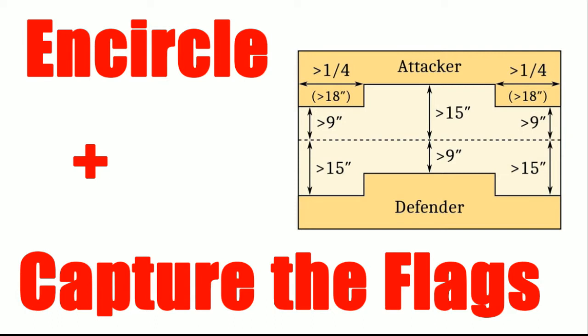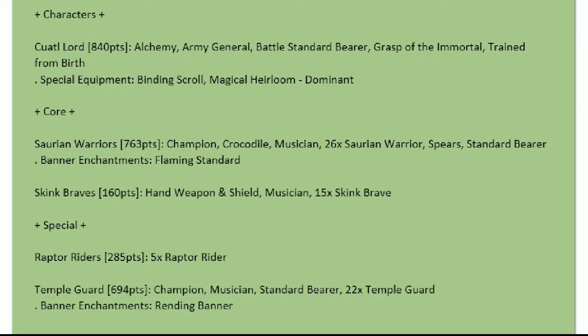Going into army lists, here was mine. I've got a Quadalord using the Path of Alchemy — he's the Army General, the Battle Standard Bearer, with Grasp of the Immortal giving him plus one to channel and plus one to cast, along with Train from Birth so he'll have one spell: Quicksilver Lash. For Special Equipment, he's got the Binding Scroll and the Magical Heirloom, because I really love that Hereditary spell.